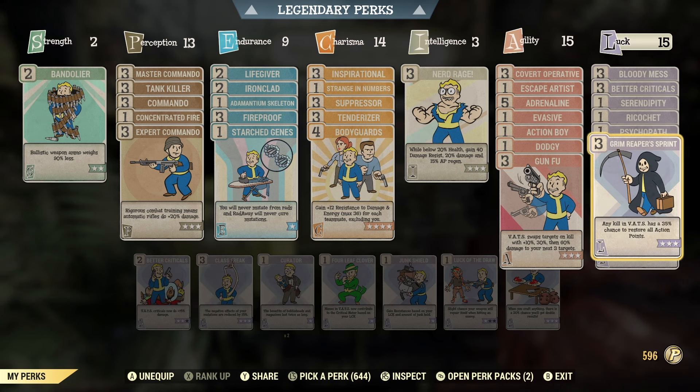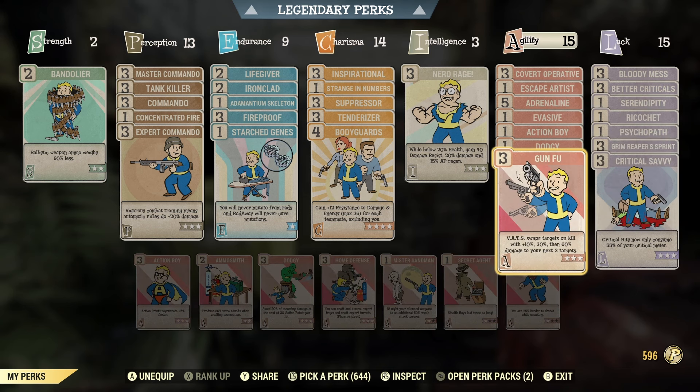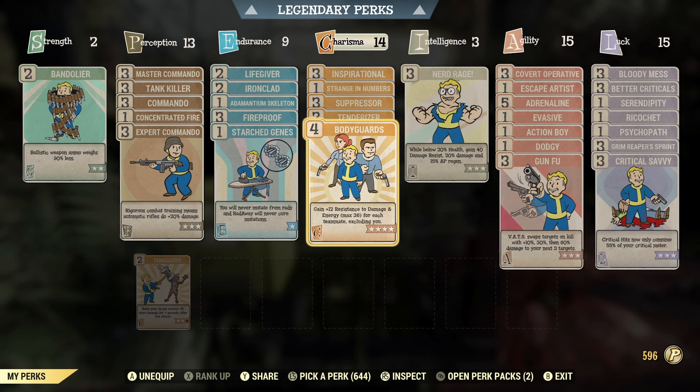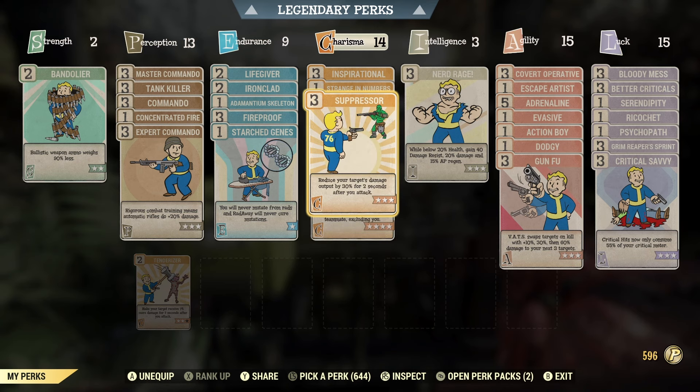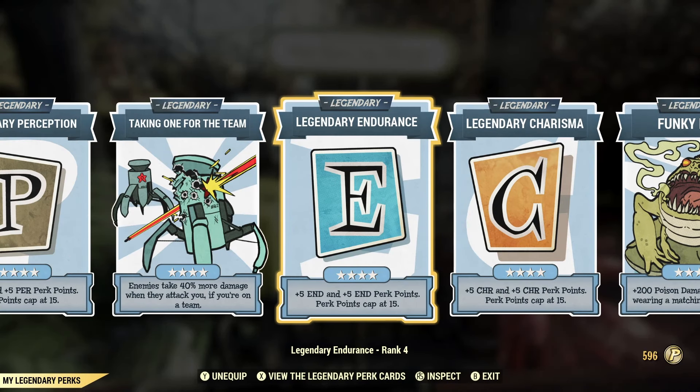In the luck category we've got bloody mess, better criticals, serendipity, ricochet, psychopath, grim reaper's sprint, and critical savvy. We do have quite a lot of resistance perks because the raids are going to be pretty tough — ricochet, serendipity, dodgy, evasive, bodyguards, adamantium skeleton, and life giver are all pushing to help us survive longer.